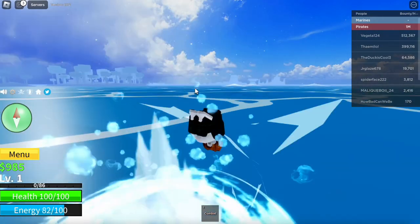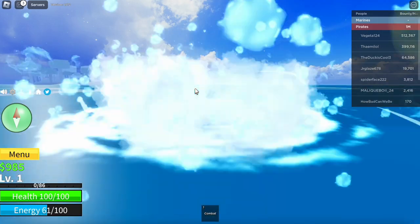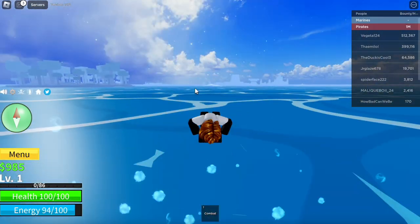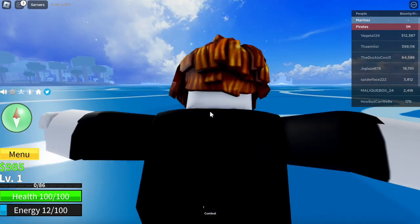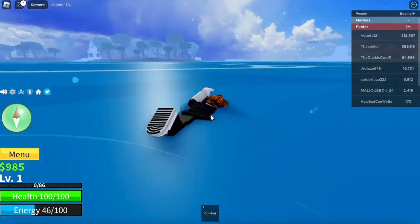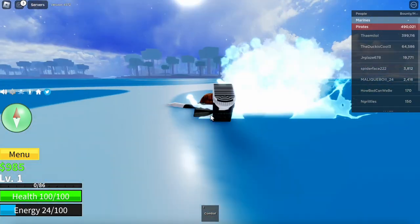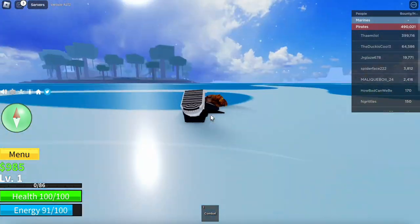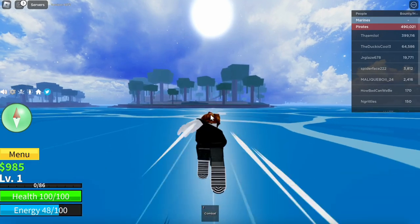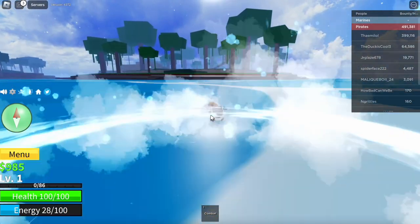This is going to be really easy. It depends on where you spawn, but you want to try to make your way towards that volcano landmark. I spawned at the Coliseum, so it's a bit different. If you spawn somewhere else, you can make your way to the volcano much quicker. As we're making our way to the volcano, we're going to stop at the nearest landmark — over here looks like a jungle type of area.